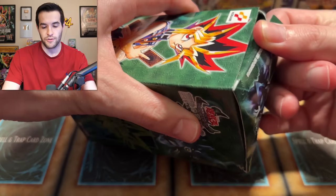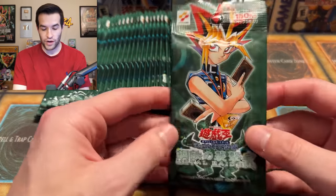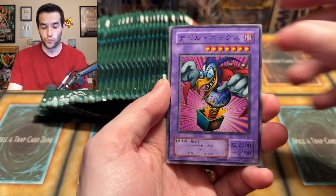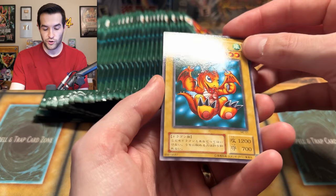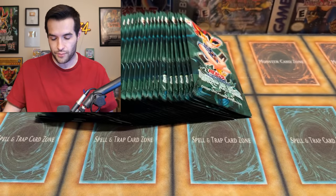Oh my gosh, we've destroyed the value! Original Metal Raiders box — it looks kind of like a Korean box, set up the same way. I'm going to pull these packs. I have no idea how these are set up, so we're just going to go one at a time and see what we can pull. Can we get that Grande Moth? These packs open a little interestingly — there's not a guaranteed foil in each pack, kind of like Korean. We have a Bickery Box, a Tainted Wisdom, a Baby Dragon, a Dragon Piper, and Ryu Kish Empowered.